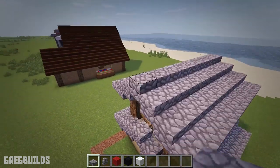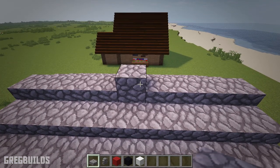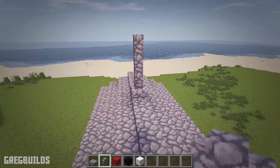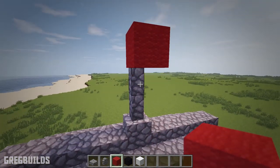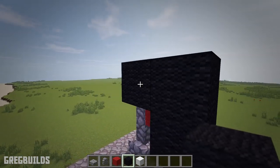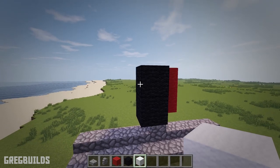Next let's add in a flag pole at the top. To do this we'll need to add an extra slab, then add 3 cobblestone wall sections. Then use wool to make the flag and place the wool in a staggered pattern — that way it'll look like the flag is blowing in the wind. You can use any color wool you'd like. I'm going to use red, black, and white, but it's completely up to you.